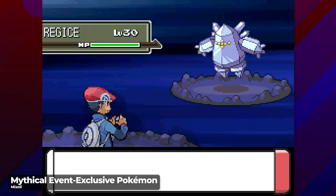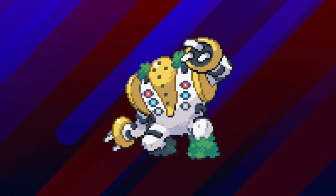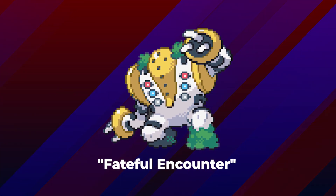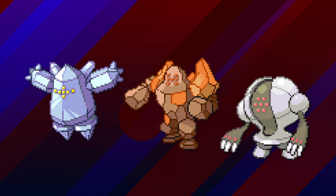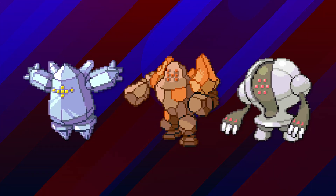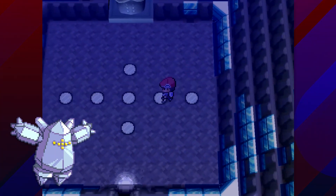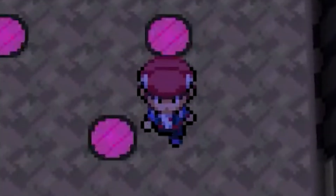Generation 4 also continued the trend of giving special events to legendaries from previous generations. By obtaining an event Regigigas that was met during a fateful encounter, the player can access new locations to capture the three legendary golems from Ruby, Sapphire, and Emerald: the Rock Peak Ruins for Regirock, the Iceberg Ruins for Regice, and the Iron Ruins for Registeel. Real creative naming there, Game Freak.